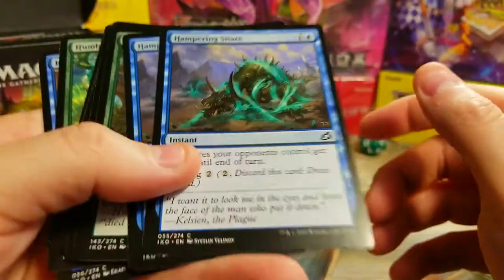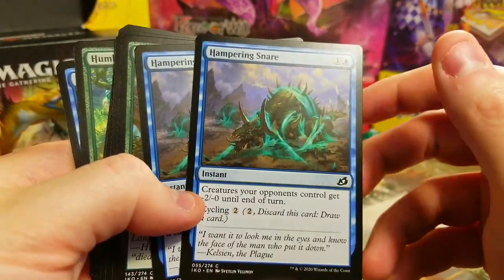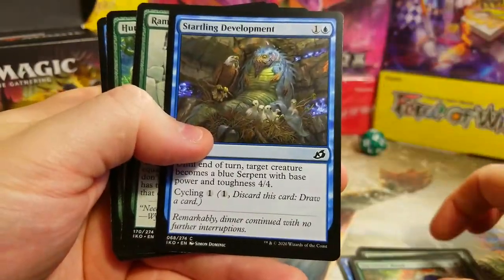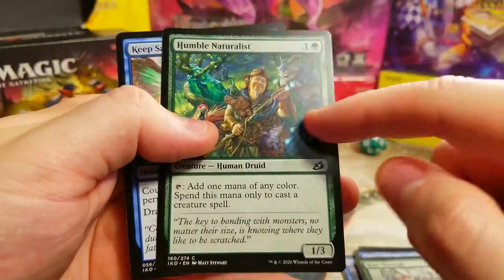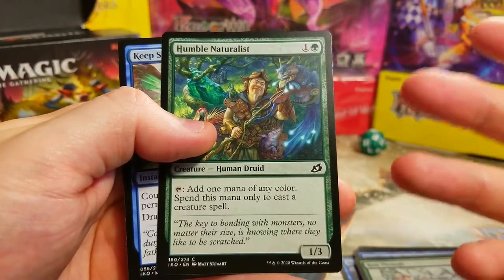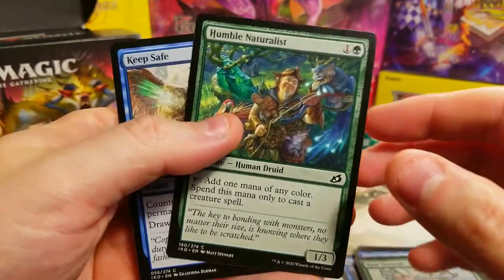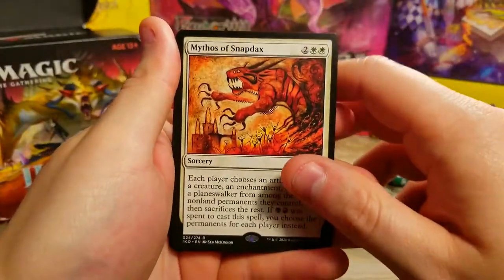Conversely, if we didn't want Garuga as our companion, we have other really good cards: Hampering Snare, Almighty Brushwagg — a good turn-one play — Anticipate, Spring, Draw Trap for more removal. Survivor's Bond, Startling Development to make something big right away, ramp, more removal. The mana dork would be good but he's two mana, which conflicts with the Garuga companion restriction. So the version without Garuga as companion might actually work better. Keep Safe is also a nice counterspell that draws a card.